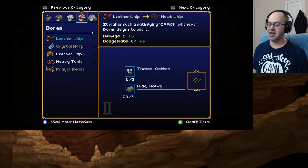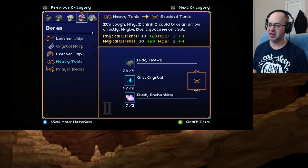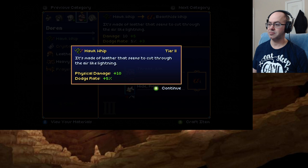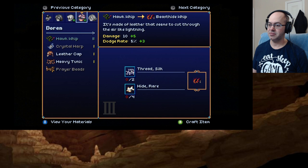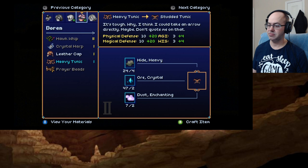Let's do this definitely then. Leather whip — it makes such a satisfying crack whenever Doran deigns to use it. Crystal harp — the notes of this harp have an ethereal quality, you could hear it from miles away. And prayer beads — reminder of a higher power. Let's go to the hawk whip — made of leather that seems to cut through the air like lightning. That's good. He gets some dodge from his whip.